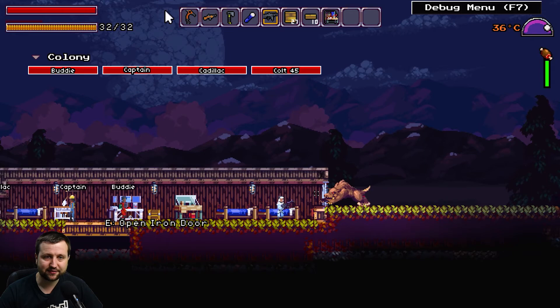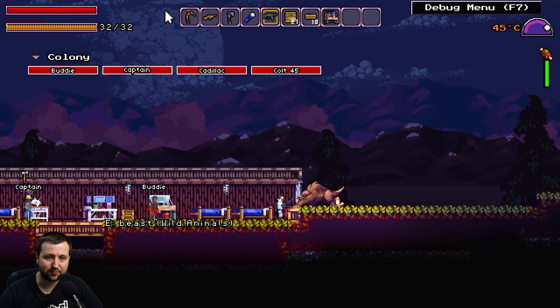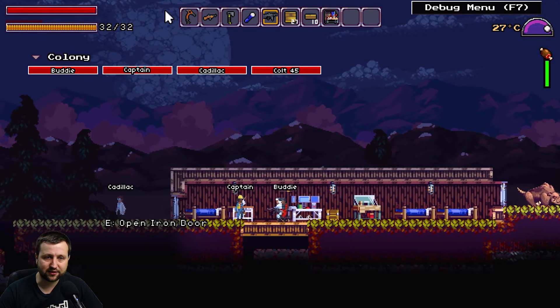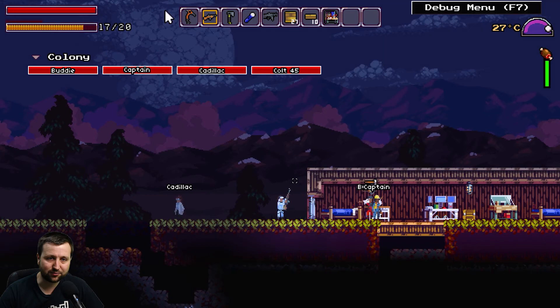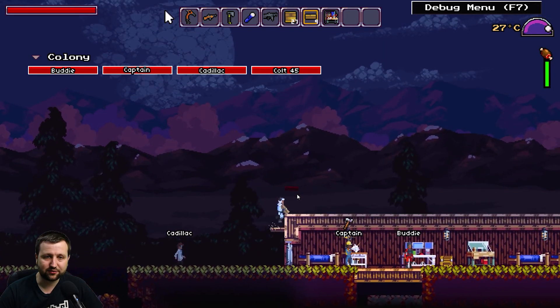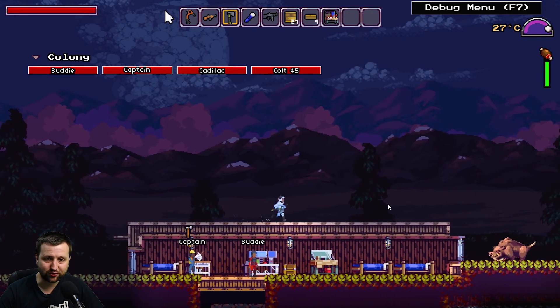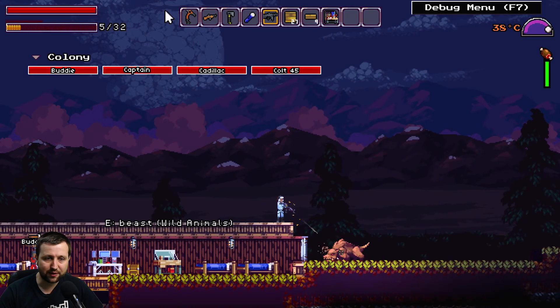We've got another one attacking us. He's going to come in — he just ate a bit of the roof! So we'll make a little platform here. I'm going to shoot the guy from up here; I don't think he can jump. Get away from our base!